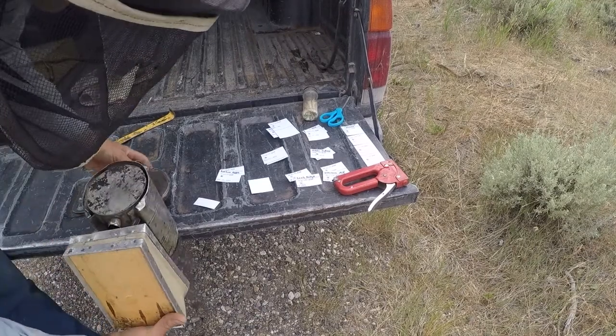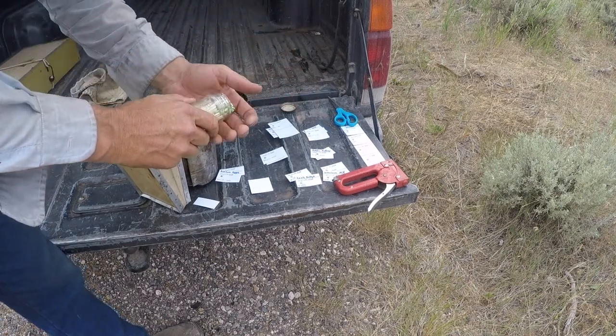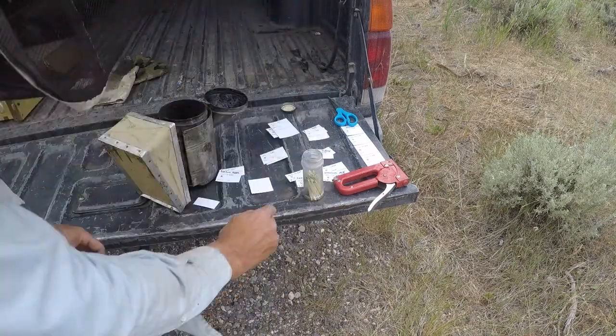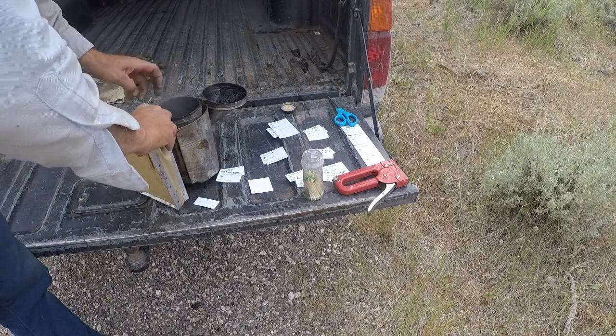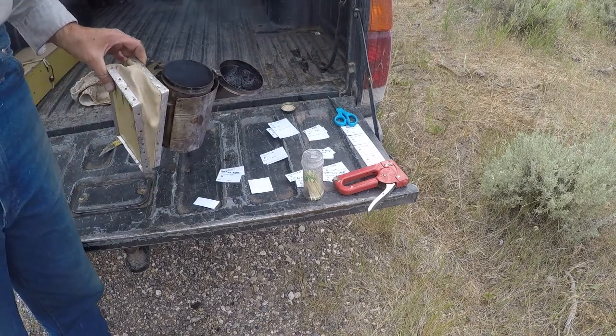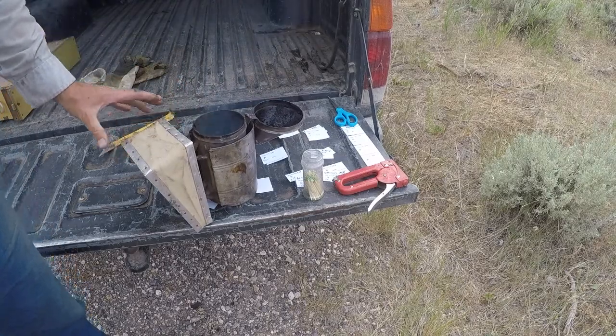We'll start up the smoker. The next thing I need to do is look for queens to make sure the queen emerged from her cell and to kick out the drone. I'm going through my nukes right now — these are the mating nukes. These all have queens from Monument Valley. These are daughters of purebred queens, so we're going to take them back down and mate them not only with drones in Monument Valley but other places around southern Utah. So we'll have out of this batch about 18 different purebred queens.